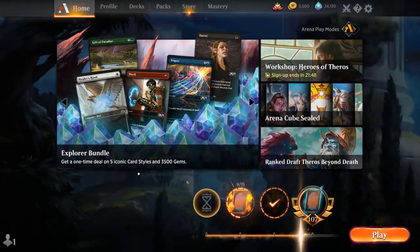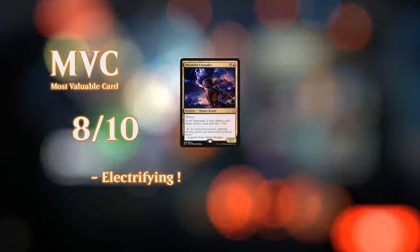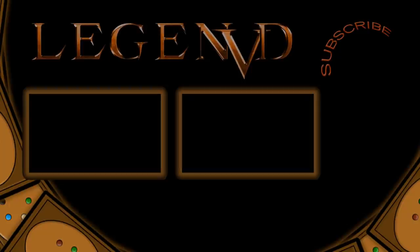We got to see our Pestilent Pyro deck in action. Didn't see a whole lot of Pestilent Spirit giving instants and sorceries deathtouch, but it shows that it's not an essential part of the deck and you can easily win games without it. It's definitely a nice tool, especially against green decks where your burn spells might not be enough. That's going to be it for me today — thank you for watching, hope you enjoyed, and as always have a nice day. You can become a patron at patreon.com/legendvd to decide the topic of future videos. See you next time.